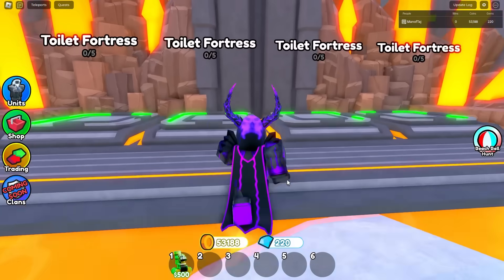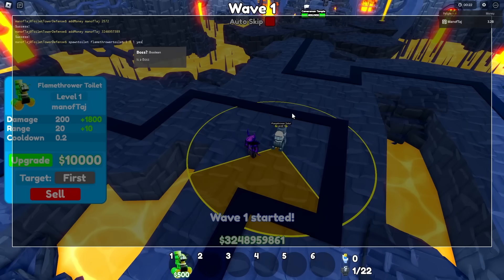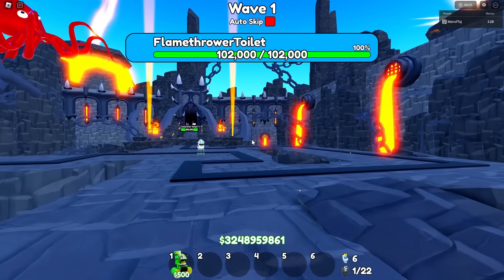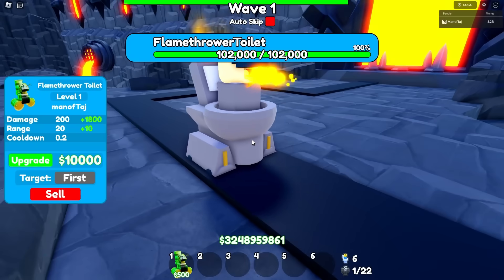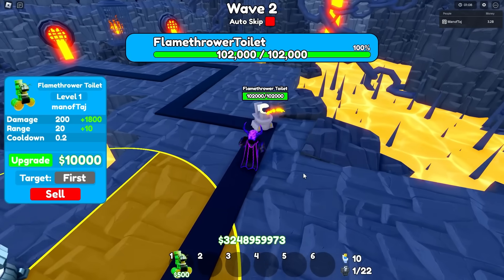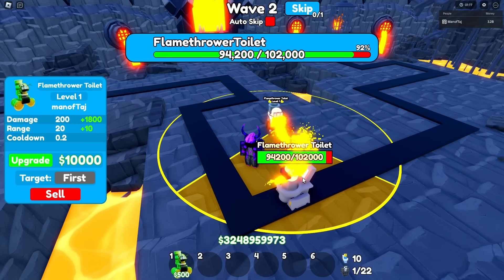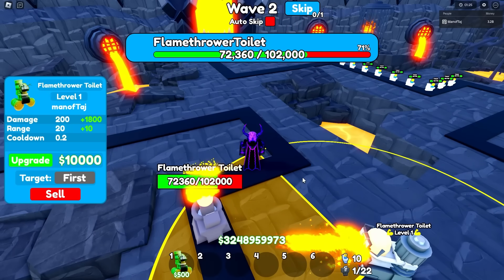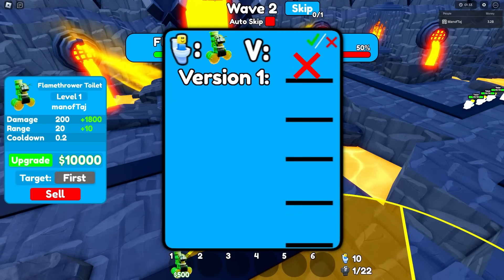For this one, we'll start by placing it right about here and spawn in our boss — obviously the flamethrower toilet, with 100,000 health on it. This guy looks pretty similar to this one; only the face and back are different, everything else is practically the same. Once it's finally being targeted — I highly doubt we'll be able to get it as it has 102,000 health and we only do 200 damage every 0.2 seconds. Surprisingly, we've already got below 70%. But it's definitely not going to be enough — we'll probably get it to around 50%. There it goes.